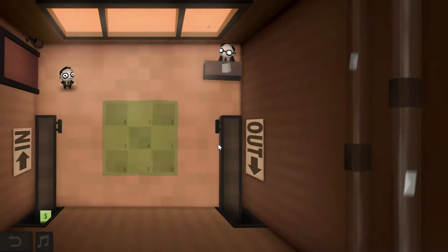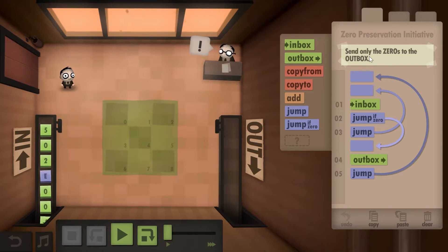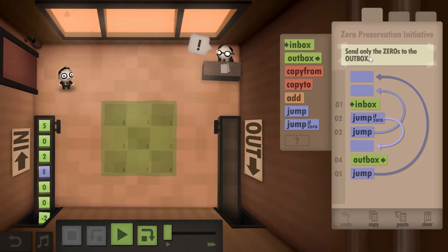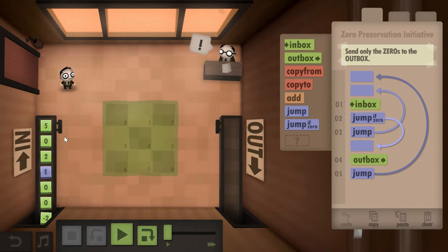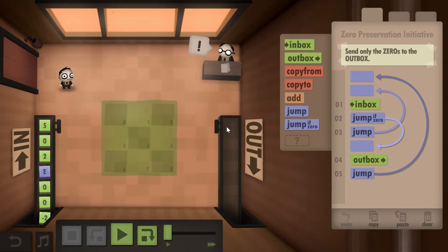Now let's do Zero Preservation Initiative. This one is a little bit more challenging because here you have to only send zeros to the outbox, throwing away everything else. So if it's five you have to throw it away; if it's zero you put it into the outbox. You're doing the opposite now.